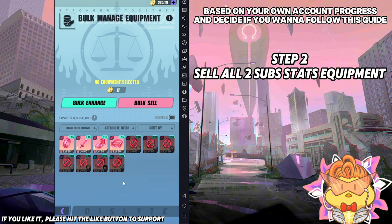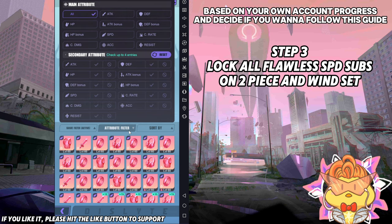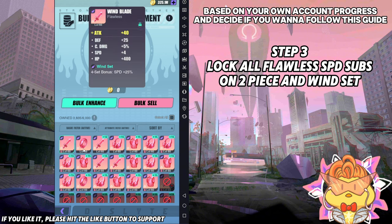Okay, then step three: tick speed set and wind set, then go to secondary attribute, click four because four is flawless equipment. Then come to attribute filter and tick the speed substat — this is the only way to get a panta speed equipment, so you don't want to sell those. So tick them and lock them. You don't want to accidentally sell a flawless wind set that has a speed substat inside. You want to gamble to see if you can get a panta from it, so make sure you lock them.